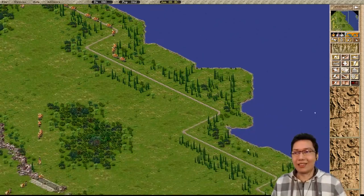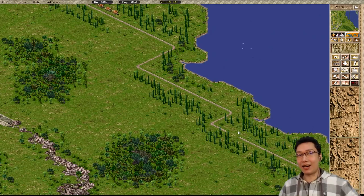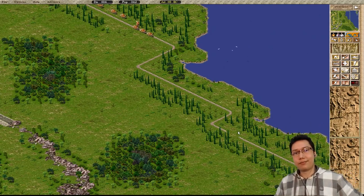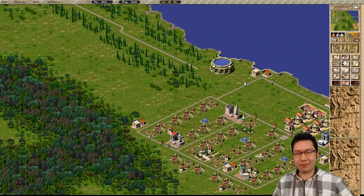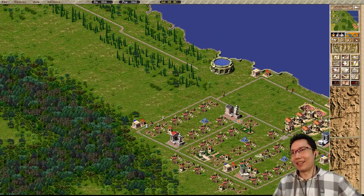In case you don't know about it, that's how you overcome the immigration glitch. Alternatively you can drop the difficulty to hard until you reach 300 people. But you thought that was my power level? 300? That's like start of Dragon Ball power level.